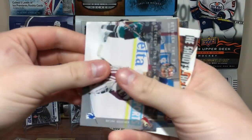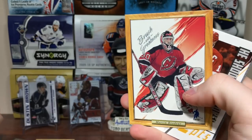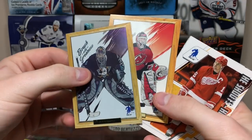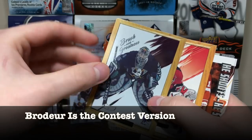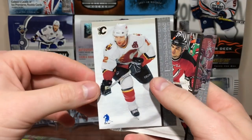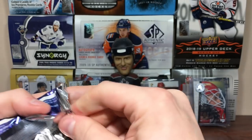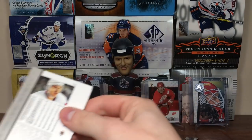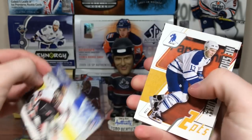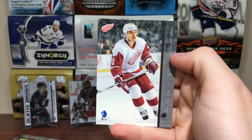It looks like we just got goalies in front of the packs. Brian Boucher, Rick DiPietro. We got Brush with Greatness — Marty Brodeur. The J.S. Giguere one has like a foil-ness to it, that must be a parallel. Brush with Greatness there. I got Jerome Iginla and Jamie Langenbrunner.